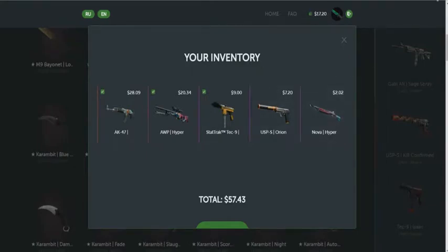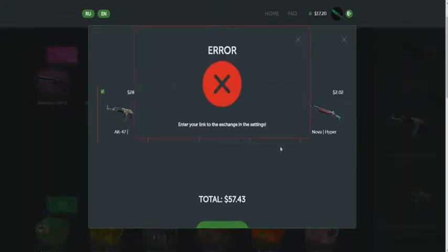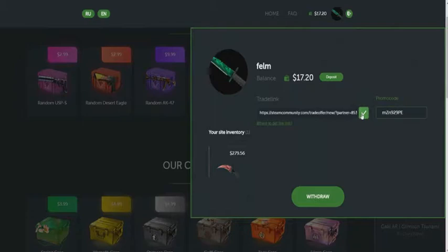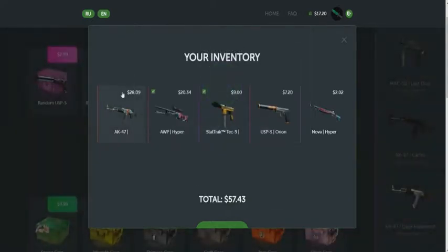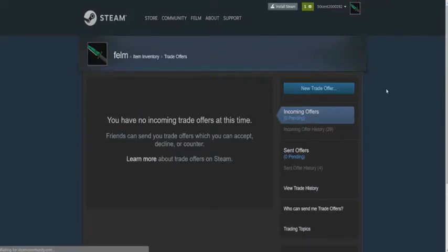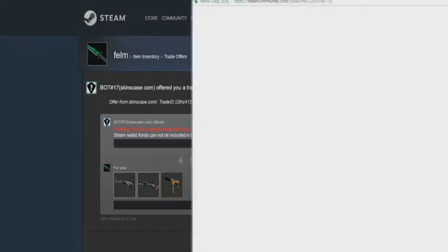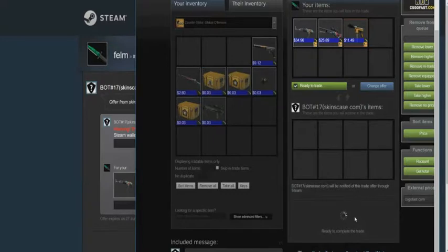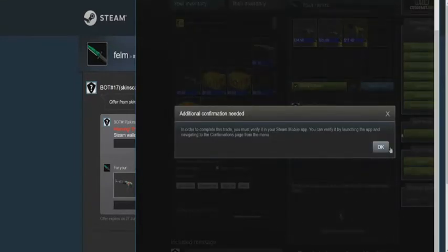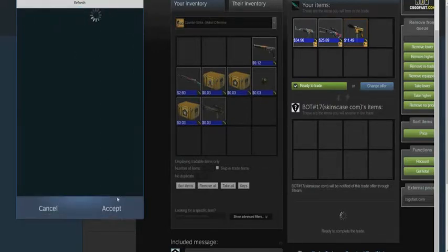I'll deposit my skins to this site. I need to confirm my trade offer. Let's go deposit — I'll get a trade offer from the bot. I have an offer there. Responding to the offer, confirming trade as gift, accepting trade. I must confirm it on my Steam Desktop Authenticator. Refreshing — I have the confirmation and I accept it.